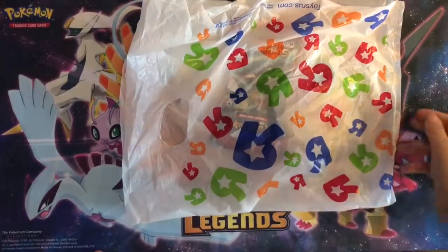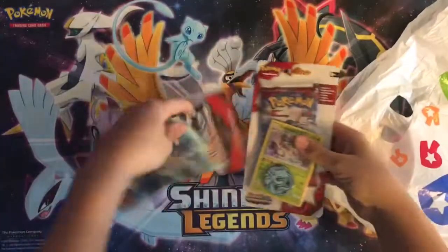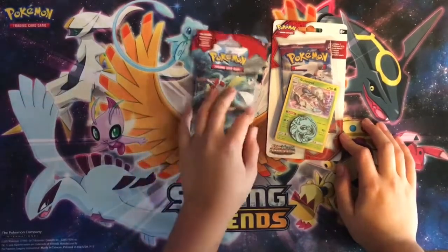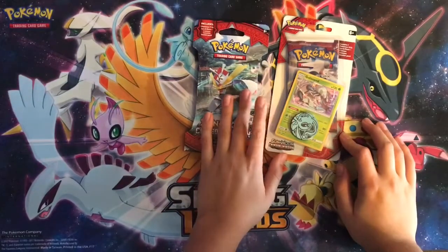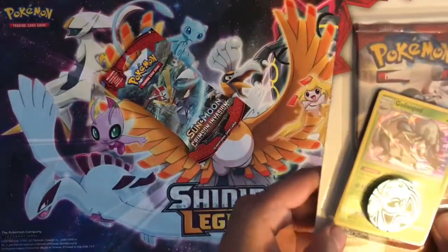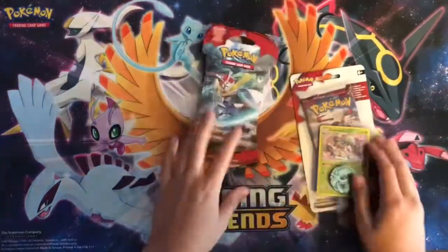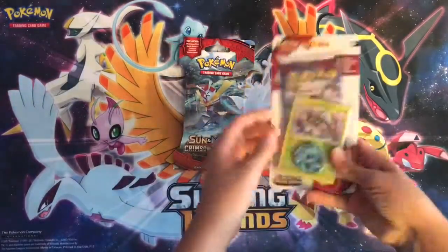Welcome back to another video. This video I have two Crimson Invasion card products. I am extremely excited because I haven't opened up Crimson Invasion on this channel yet. I picked up a blister pack and another blister pack — one was a foil Golios Pod Sun and Moon 52 promo, and then just the Kartana art, because in my opinion Kartana is the best ultra beast. I'm gonna open up the single pack first and then the other one.